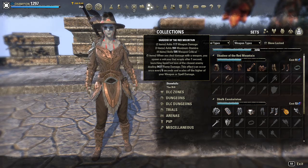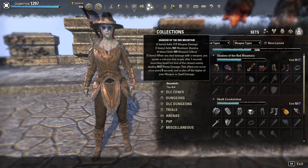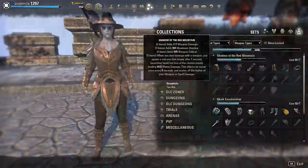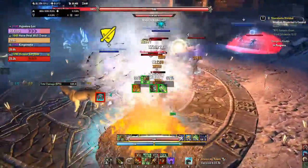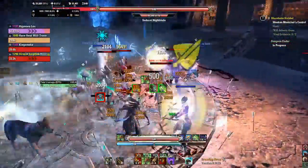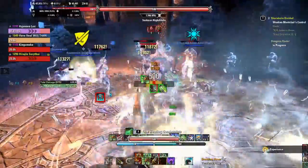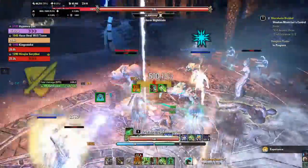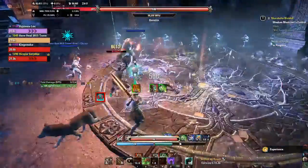This video also includes the Harpooner's Waiting Kilt mythic, and one piece of the Slimecraw set. All in all, this isn't a terrible set. It's high damage, relatively, for that burst every eight seconds, and it's got a pretty decent two, three, and four piece line. You've got max stamina and crit, both of which are good, and weapon damage, which is okay.